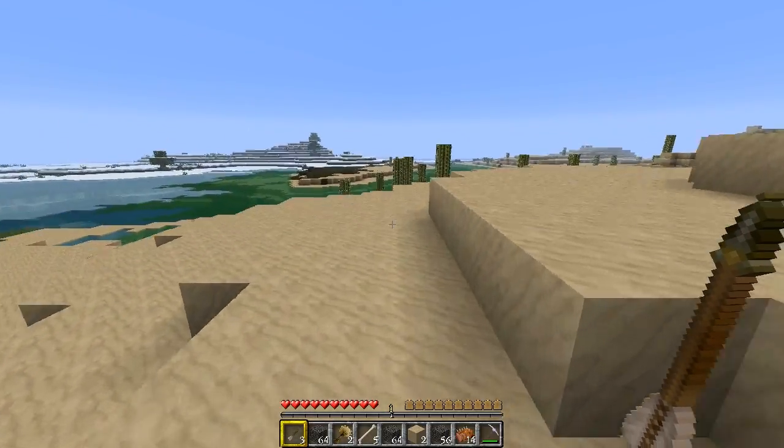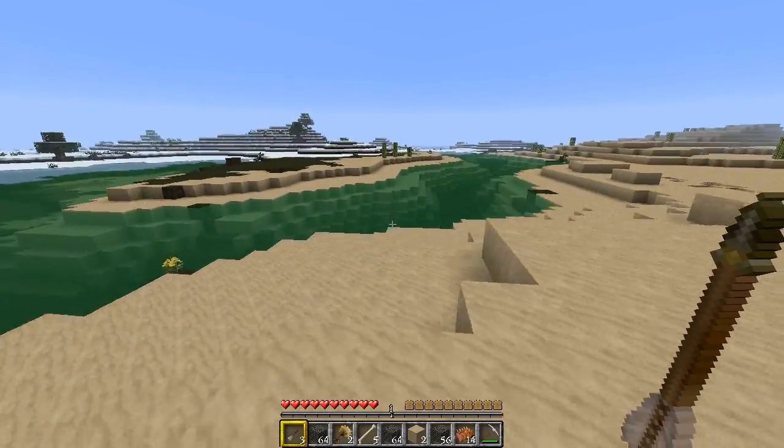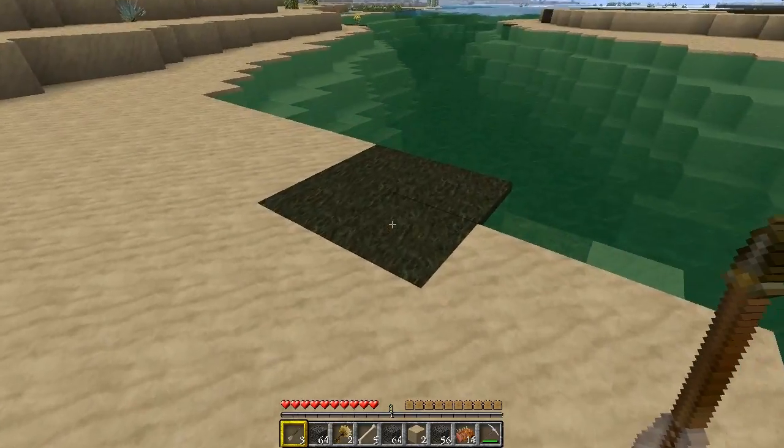If you watched our previous videos in the Survival Island series, the ice biome came onto our area and we were surrounded by ice, and it just made all the reed farm all screwed up and didn't work.